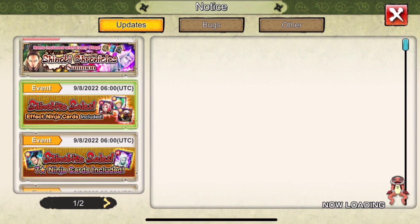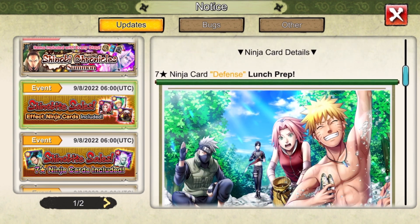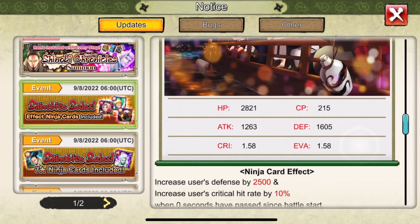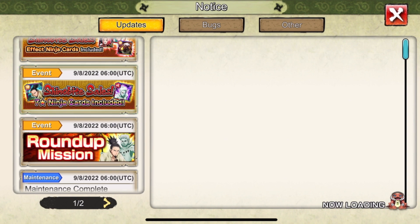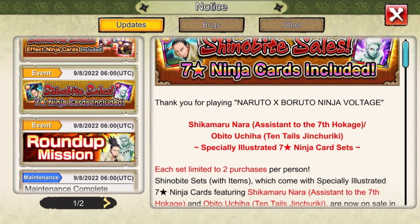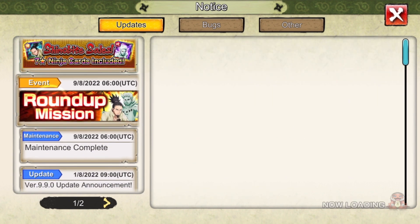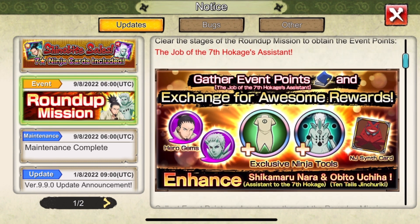In here we got the Shino buy sale - basically the same thing as always, you spend some money and can get these cards. This is a clean card, and this one too. Basically a bunch of cool cards you can get, and you get an exclusive Ten Tails Obito card and an exclusive adult Shikamaru card when you buy these Shinos.